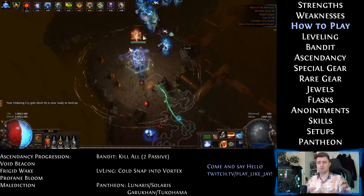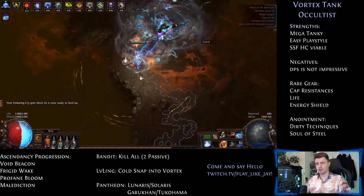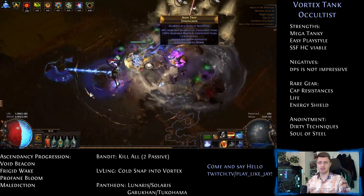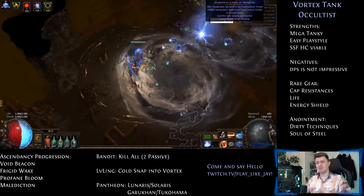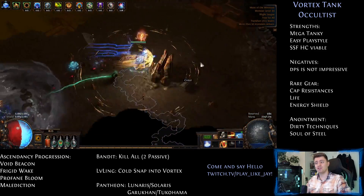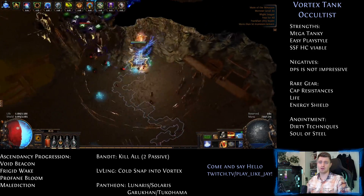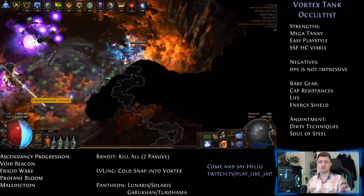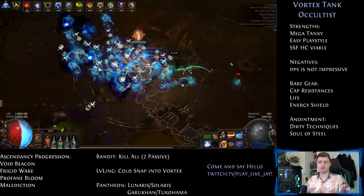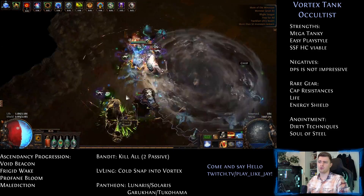The build is super easy to play. Run into enemies, place your Vortex, they die. Cast your Stormbrand once in a while to get your Elemental Overload going and that's it. If you are as lazy as I am, you can craft 'trigger socketed spells when you use a skill' on your weapon so you don't even have to cast your Stormbrand anymore. You literally just run and charge around placing a Vortex. Your Enduring Cry will generate endurance charges, so you should use it once in a while.